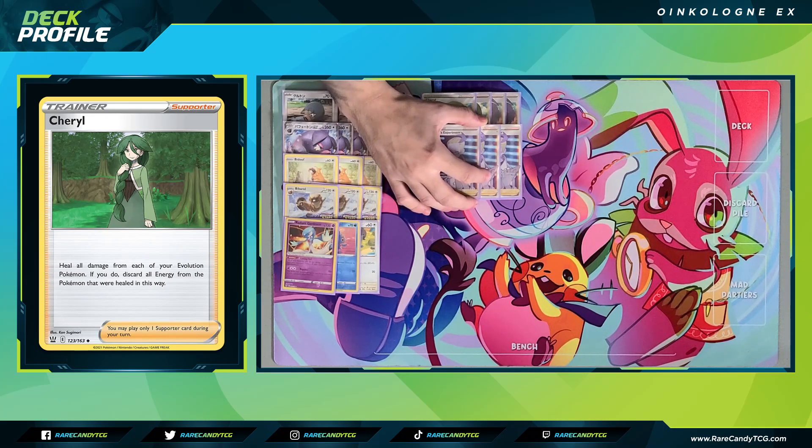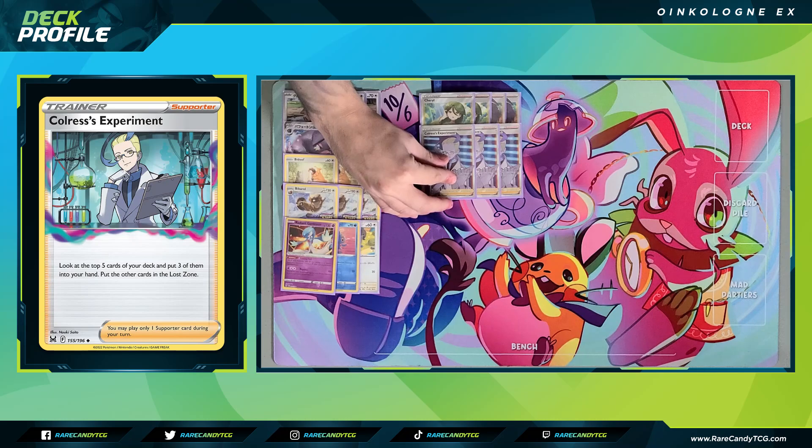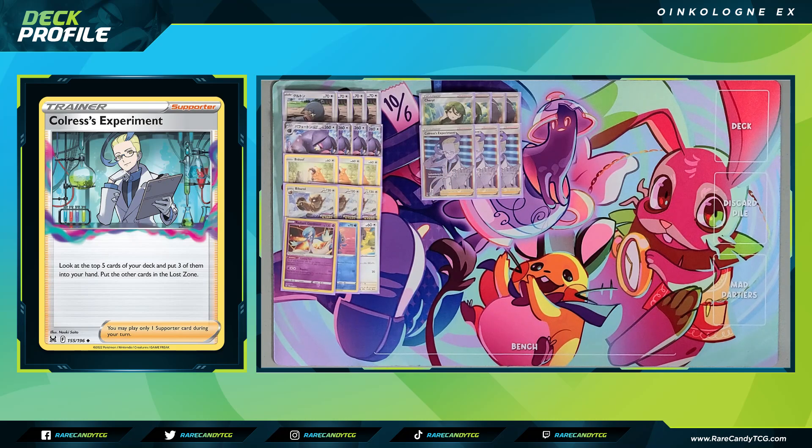We have three copies of Colress's Experiment — look at the top five cards of our deck, keep three, put the rest into the Lost Zone. This might look weird since we're not really using Mirage Gates or Cramorants or Comfey, but after testing I realized Professor's Research didn't feel great in this deck. Instead of researching away evolutions or healing support cards, Colress allows us to hold onto our hand size, expand it, and hopefully find exactly what we need within those five cards.